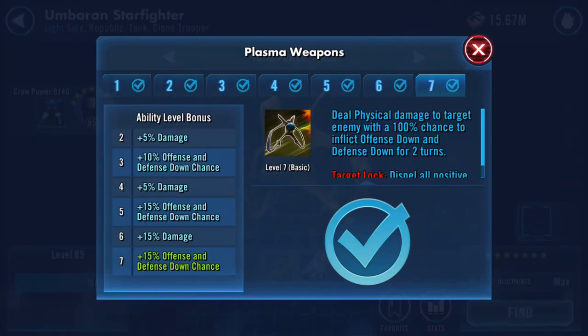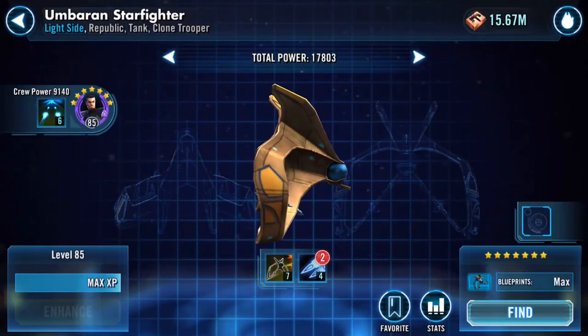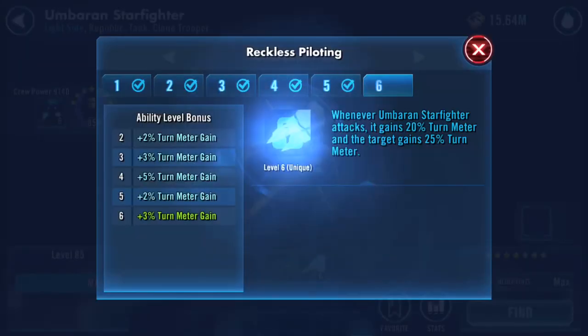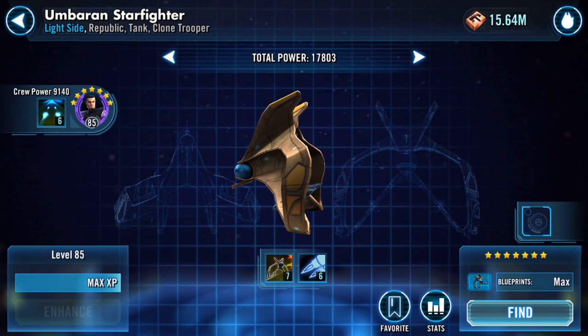The physical damage to target enemy, 100% chance to inflict defense down and offense down for two turns. Target lock, dispel all positive status effects on target. So basically I'm going to put this in in place of Kylo's ship.